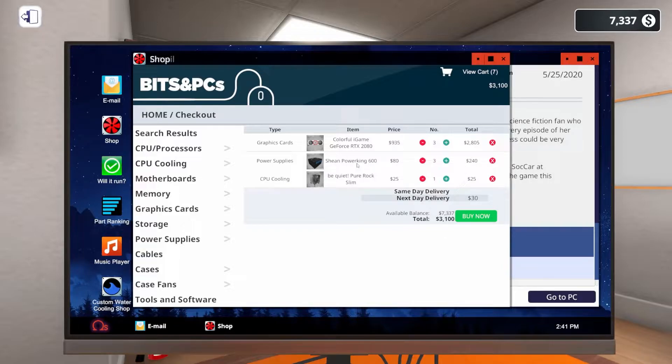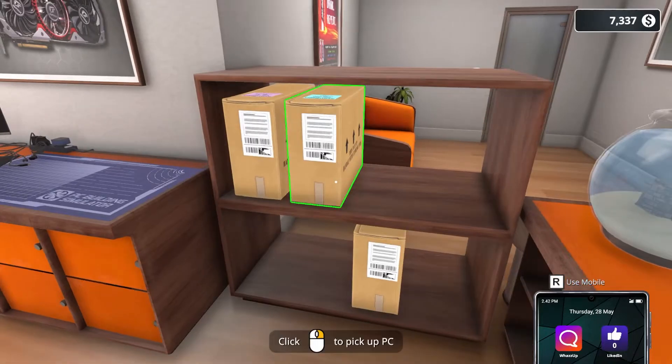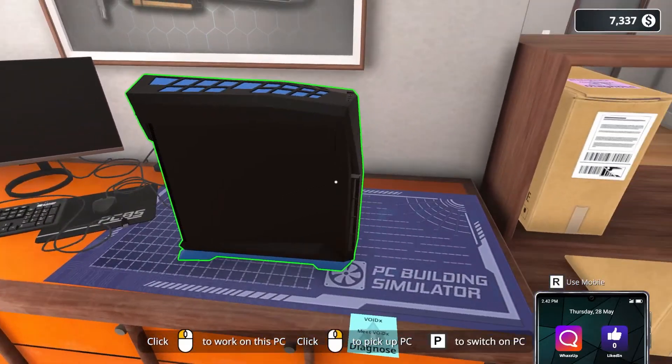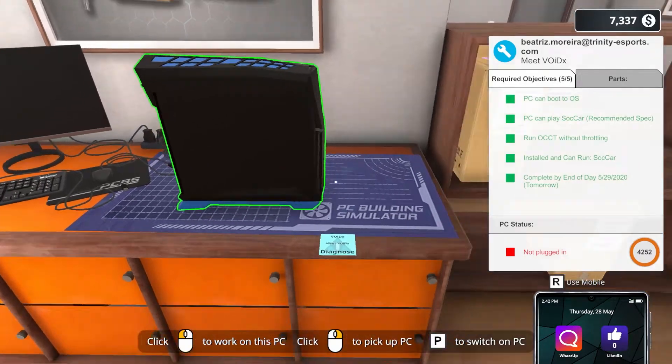For the overclock, we're going to need a better CPU cooler, so we're going with the Be Quiet Pure Rock Slim — that ought to get the job done. Now for the PCs: this one's already done but just needs the upgrade, so we'll stick that one right here. The next one we need to diagnose and fix.